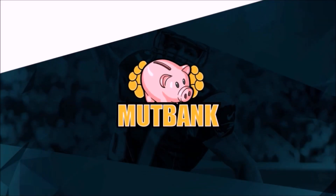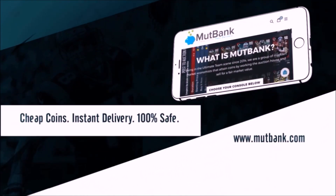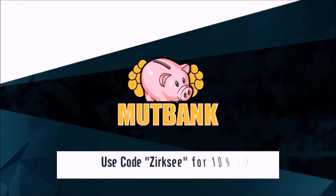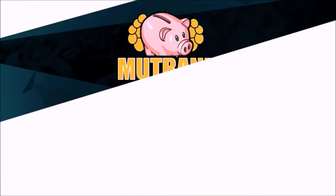For the cheapest Madden 18 Ultimate Team coins, head on over to Muffinque.com and build that God Squad you've always wanted. Use code Xerxia at checkout for a 10% discount on your order.